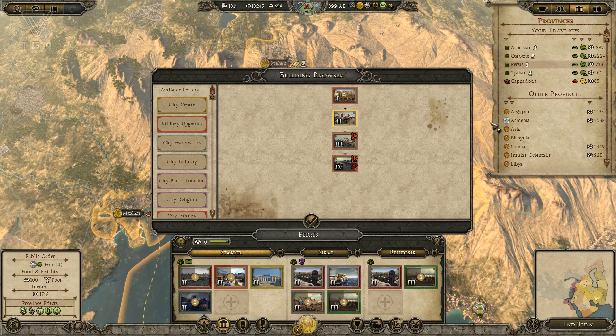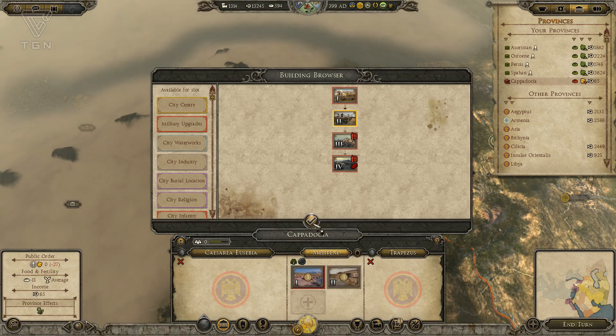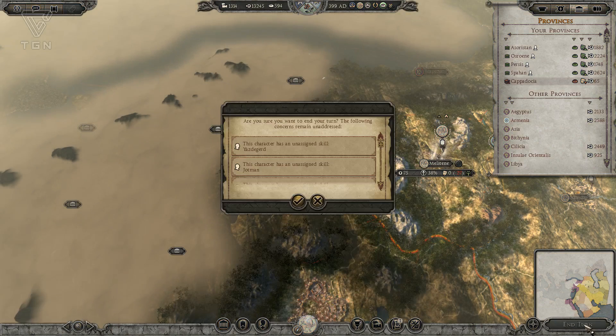We can put a public baths here — that'll be very handy. Spahan is in good shape, and we just looked at Cappadocia. I think we are able to end a turn.